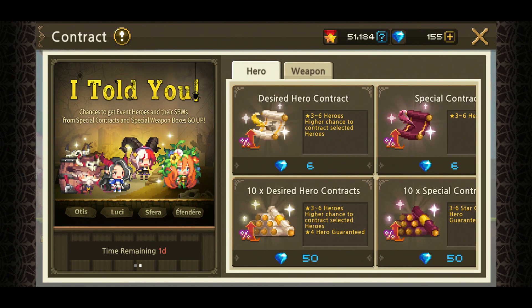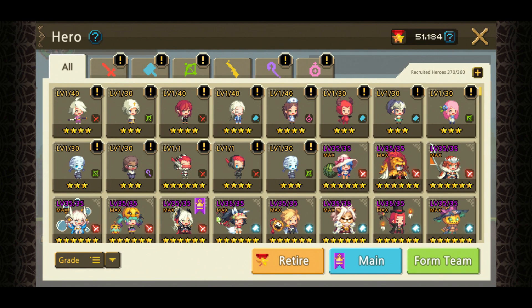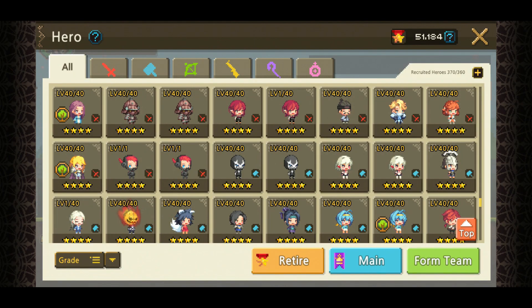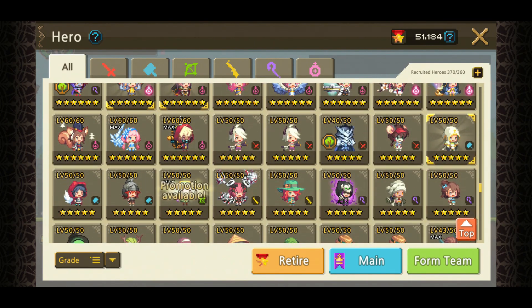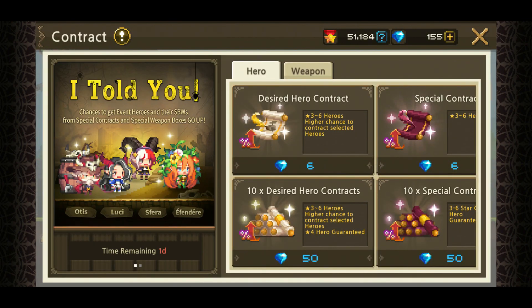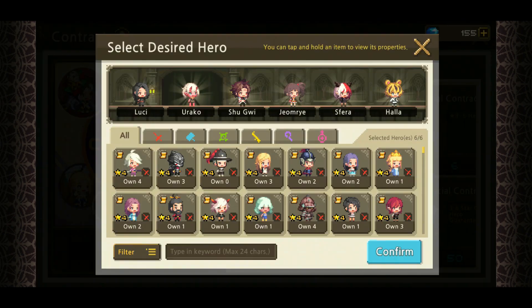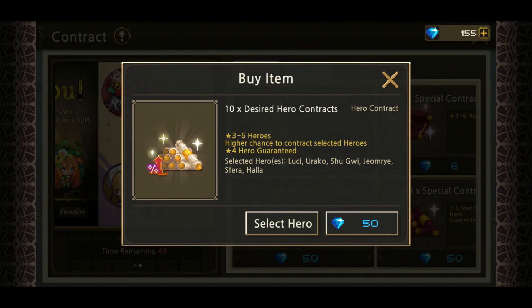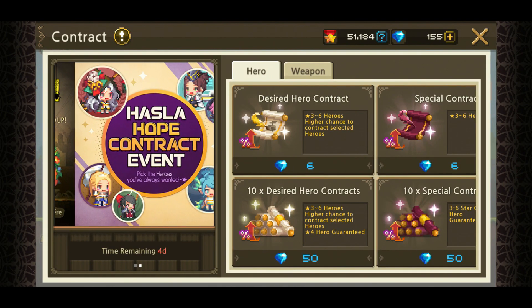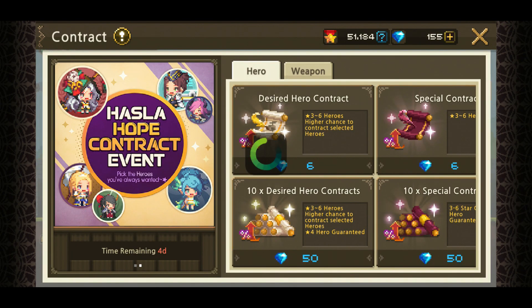Not too bad — we got four four-stars, but none of the ones on the list. Alright, moving on to the next 50. So we have one, two, three, four — four stars for the first pull. Not bad, not bad, but I think we can do better. We'll go for the new ones — let's go for the new ones.